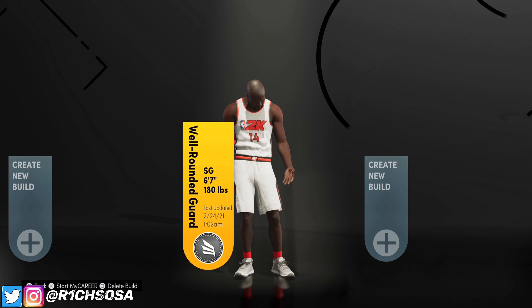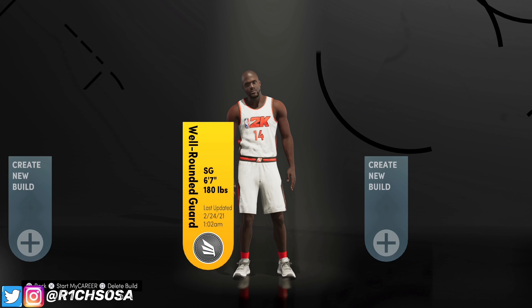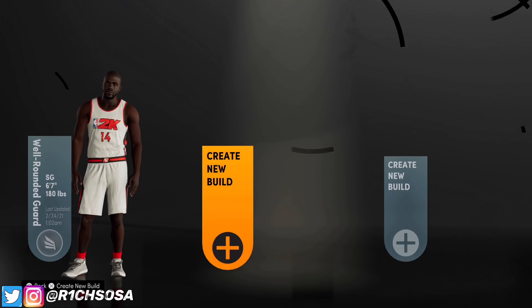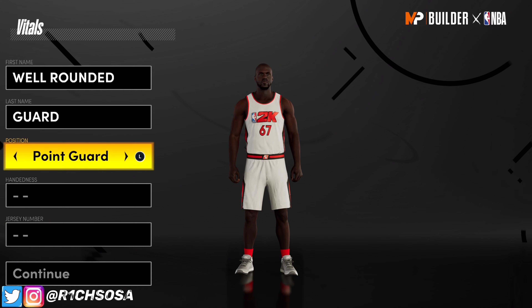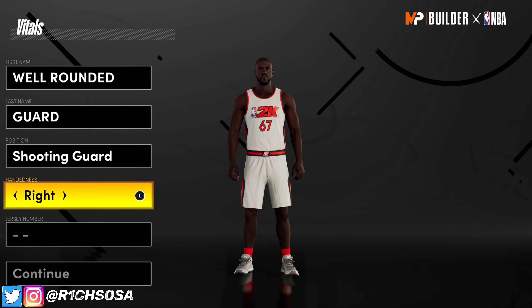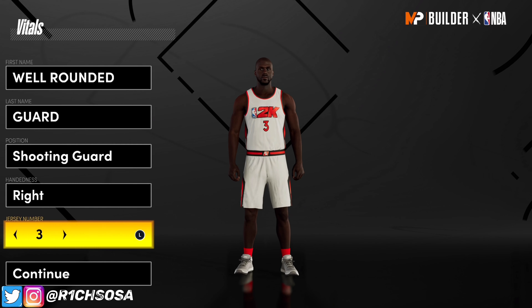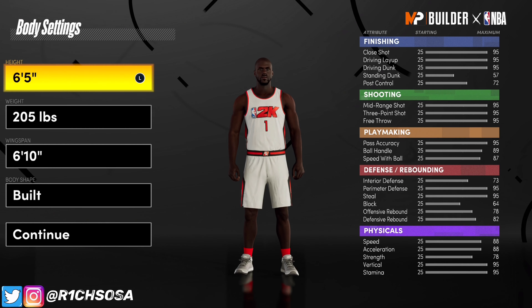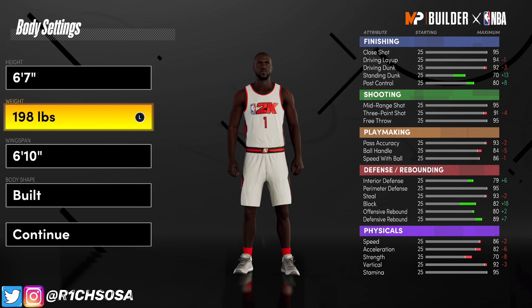I had to make it a couple inches taller than an actual Gary Payton build because I did not want to be small — I wanted to make this build as tall as I possibly could, so I ended up going with six-seven. The position you want to pick first is going to be shooting guard. You can probably make this build out of point guard but it might come out to a different build with different stats and badge setups, so that's something you definitely don't want to do. For the height, go ahead and put this build at six-seven.